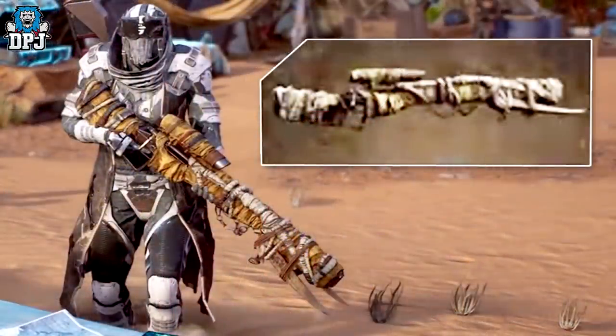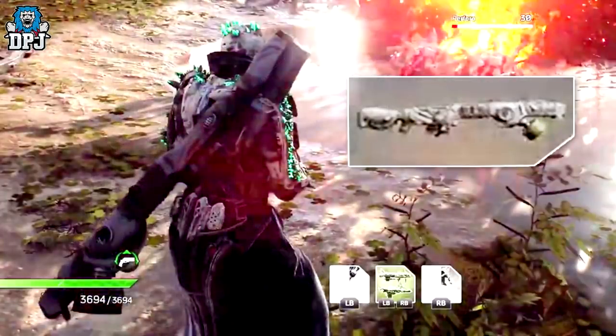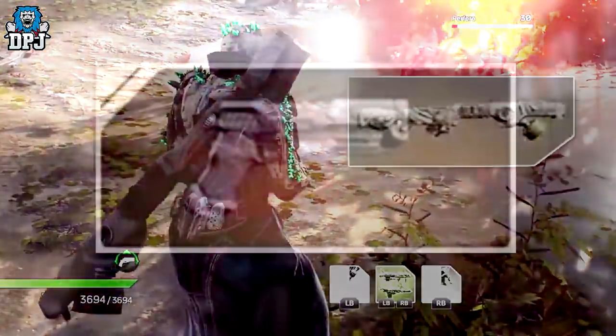Next up, a weapon we can all determine is a sniper rifle — looking absolutely great. After that we have this abomination of a weapon; I have no idea what it is, maybe a sniper of some kind, but it looks like it hits pretty hard. We also have this pistol, though I couldn't find any clear gameplay footage — it was only visible as part of someone's loadout.